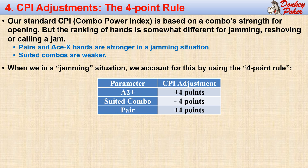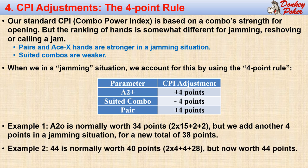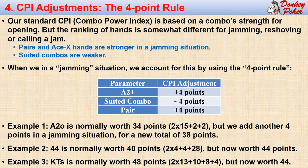Let's look at some examples. Ace-2 offsuit is normally worth 34 points, but we add another four points in a jamming situation for a total of 38 points. And King-10 suited is worth 44 points in a jamming situation instead of its normal 48 points. No rule like this is ever perfect, but it is simple and creates a fairly accurate strategy, which we will see later. Now we can create our small stack Holy Grail algorithms.